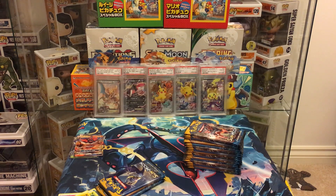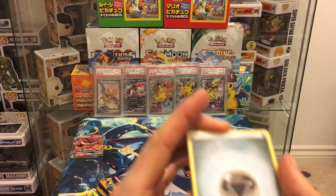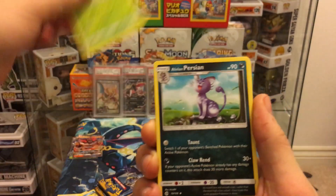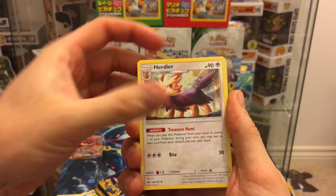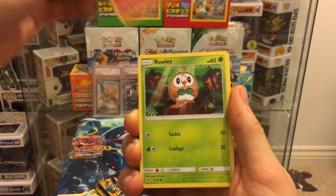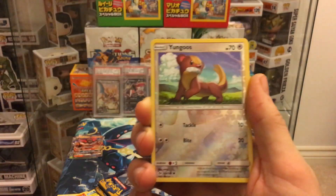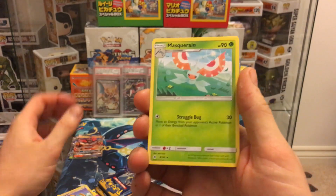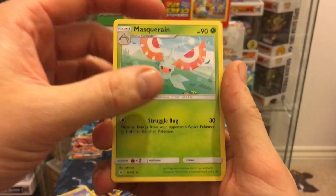Are we right in saying we're going to get jack squat out of the rest of this half? The left hand side has been on fire. Pack fourteen: steel energy, Dartrix, Alolan Persian, Grubbin, Zubat, Torchic, Rowlet, Drowzee, Wishiwashi taking a walk on the beach, Yungoos reverse, and a Masquerain.